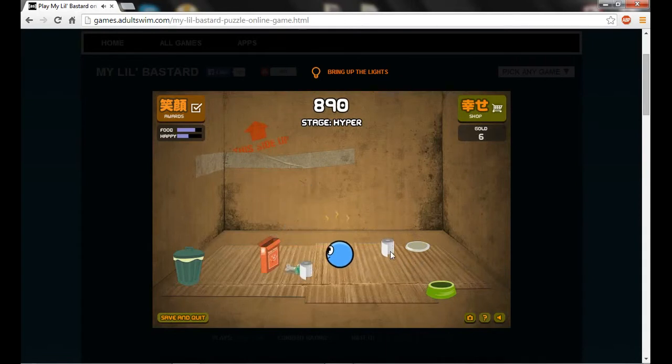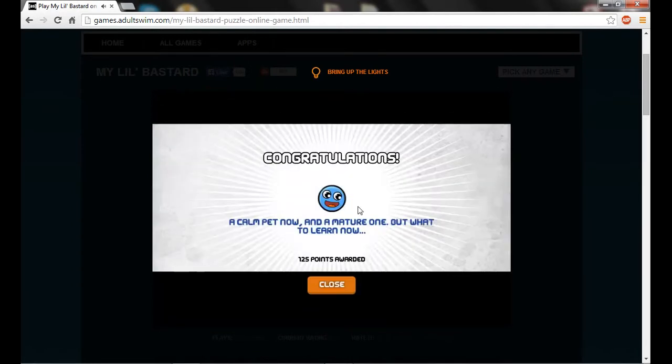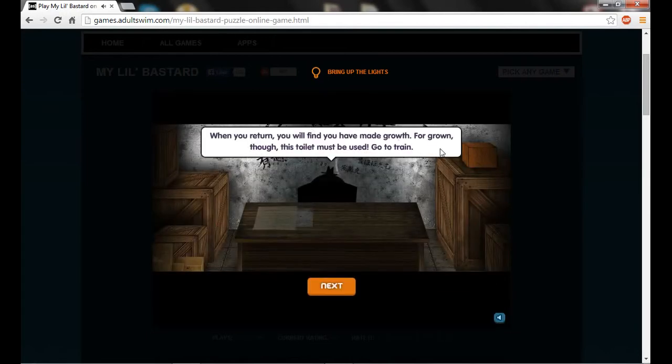Let's get one of these and clean you up, because you're nasty. He's not very happy, is he. This will make you happy. He fell asleep - what! Alright, there we go. Calm pet now and mature. Oh look, he's got arms! He's got arms! Did he have teeth before? I couldn't tell - I don't think he opened his mouth. Made growth - we're going through this. This toilet must be used - go to train. What's this guy even saying?